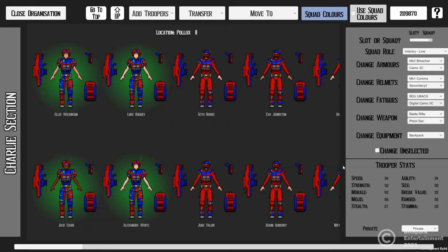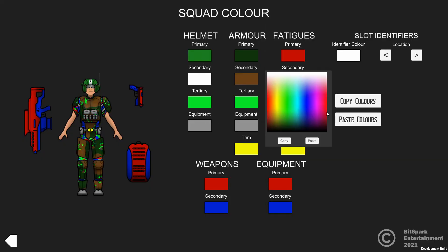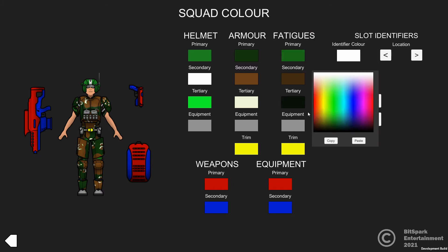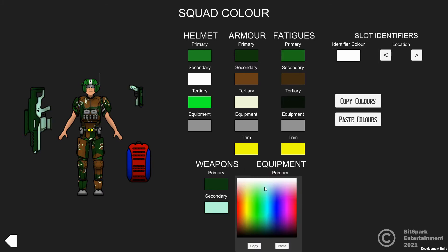Every single trooper is an individual — they have their very own statistics and up to two traits which can make them stand out from everyone else. These traits can be modded, as can much of the gear and equipment, so you can add your own unique flavour to the game.